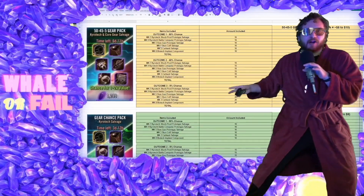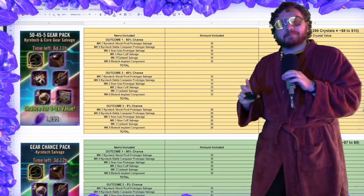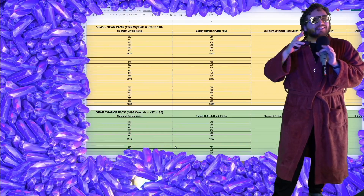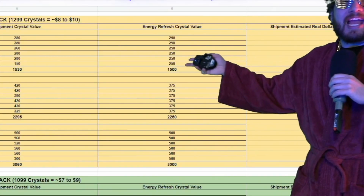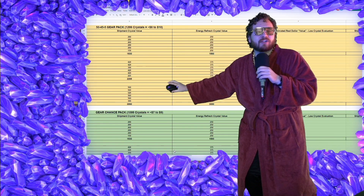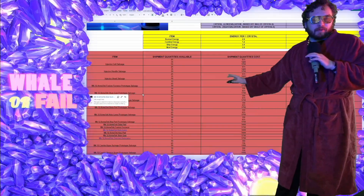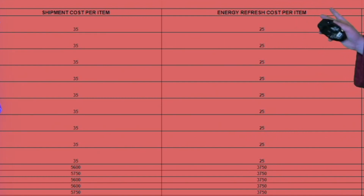Before we start talking about all the packs, I want to let you guys know there's always a link down below in these Whale or Fail episodes - I have a whole spreadsheet with in-depth analysis of these packs. We also did some huge changes since the last episode. I'm adding a new category of analysis. Normally we solely look at the shipment cost of things in-game, but now we're gonna have a category for the energy refresh analysis, compared to the shipment crystal analysis. I want to make sure we have lots of different points of analysis. A big shout-out to the SWGH wiki page for doing the analysis on energy crystal cost of all these items.